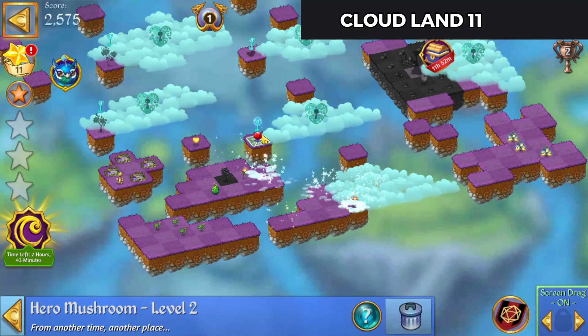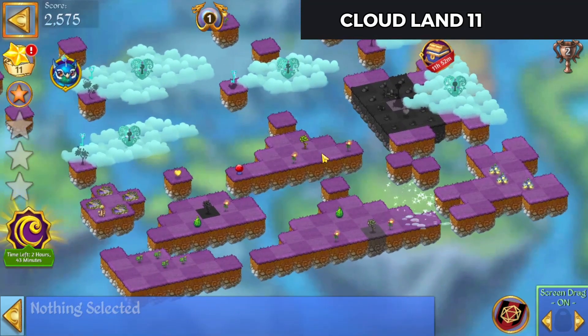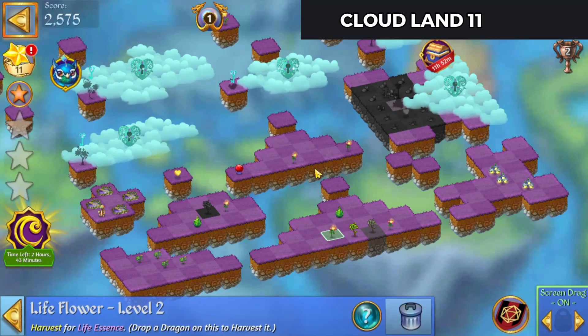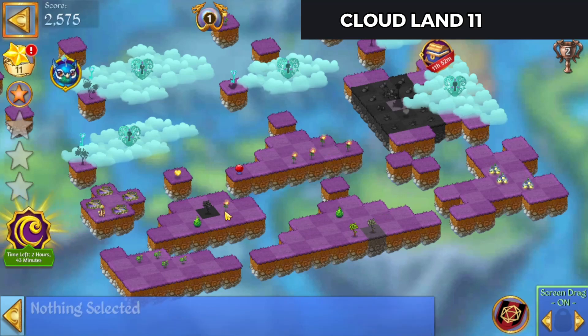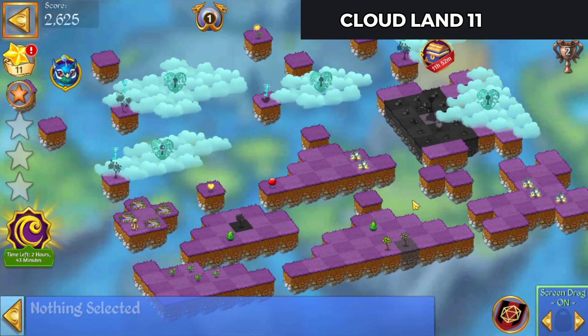Open up all of these little keys. Bring that tree down. We'll bring these flowers up and five-merge those. That's two more of the blue flowers made.